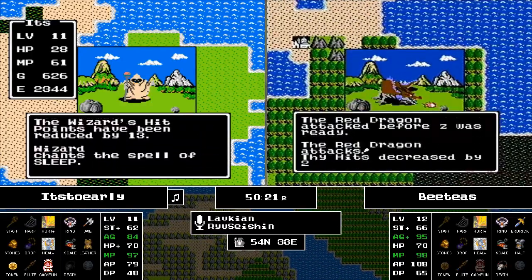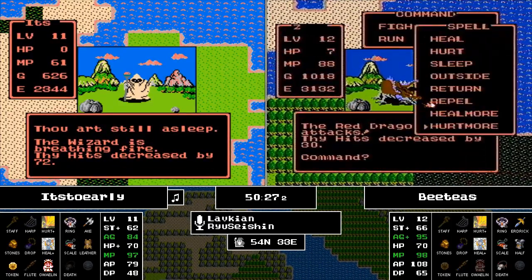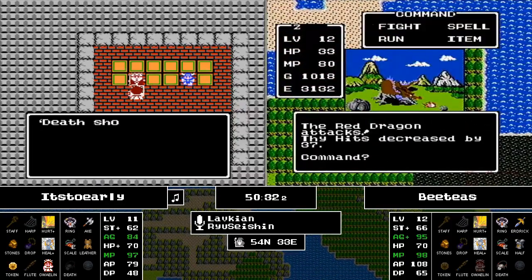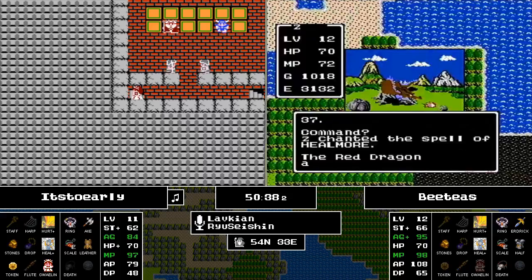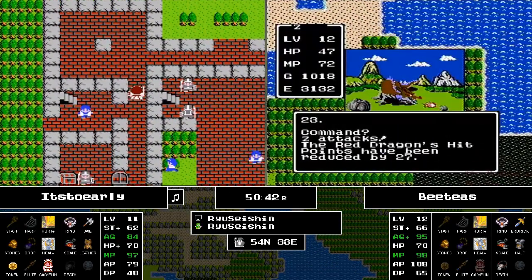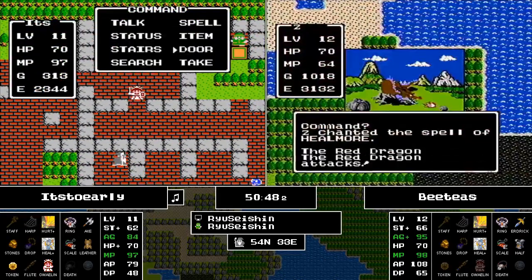It's Too Early runs into a Wizard — looking pretty tame, but Wizards have Sleep and Dragon Lord 2 Breath. Caster's Curse coming through for It's Too Early — I apologize for that. Meanwhile on BT's side, a Rag Dragon is trying to put a stop to BT's fun. BT's does have Healmore, but his defense is still rather low and his HP of course is low, so there's no guarantee he can safely attack it.